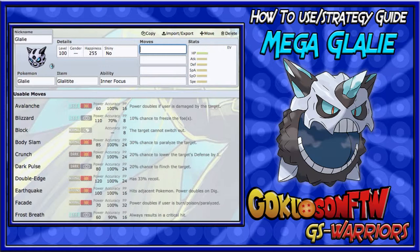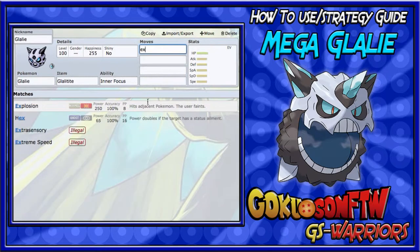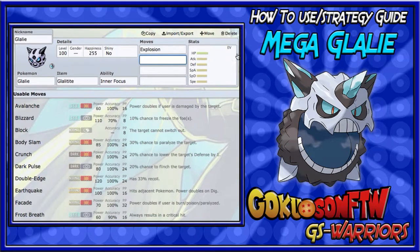Now for the moves, you usually want to run Explosion. I know what you're thinking — you're going to kill your Pokemon right off the bat — yes you are, but you have a choice not to. You're going to run other moves to attack if you want to stay alive.